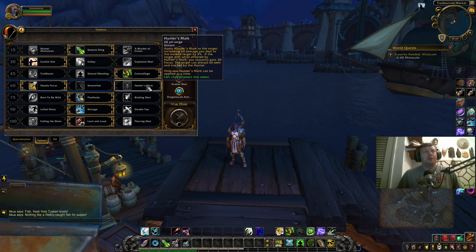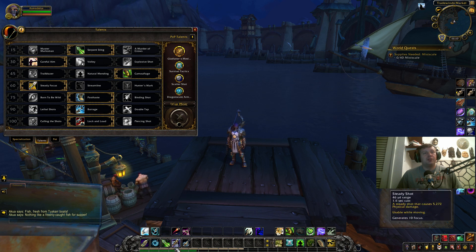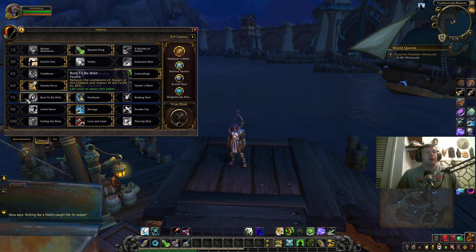Hunter's Mark is bad — they should have given us a baseline or a better talent instead. For Tier 4 we are rolling with Steady Focus: you dump all your focus through Aimed Shot, Arcane Shot, and Serpent Sting, then build it back up with Steady Shot. It helps you build focus way faster and resume your burst rotation. Rapid Fire does help a little bit too — it's more of a pressure ability doing around 22,000 damage.